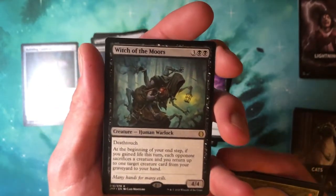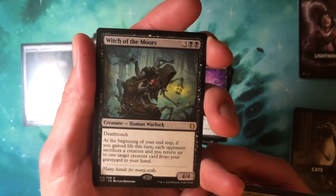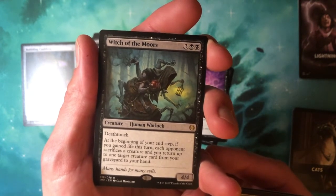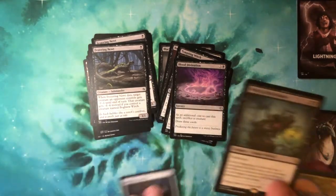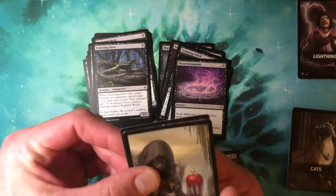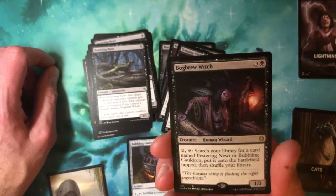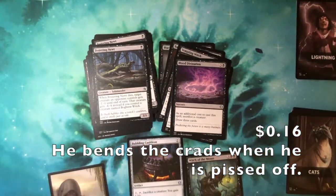Blood Divination — and the rare is one of the 78, so it's new. Witch of the Moors: three black black, deathtouch, human warlock, 4/4. At the beginning of your end step, if you gained life this turn, each opponent sacrifices a creature and you return up to one target creature from your graveyard to your hand. Yeah, that could be valuable in an aristocrats deck, which I love playing. And then Bog Brew Witch — lets you search for Festering Newt or Bubbling Cauldron. Show us how many cents we just earned.